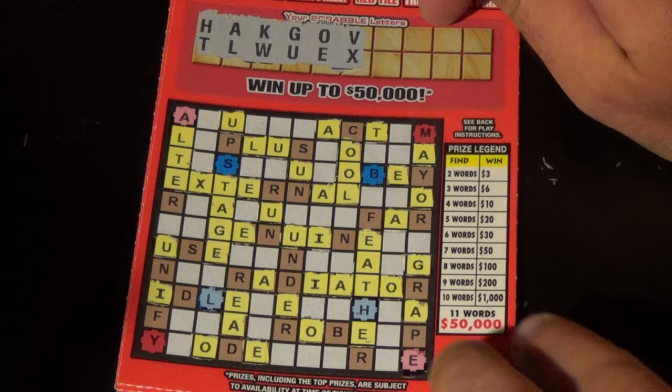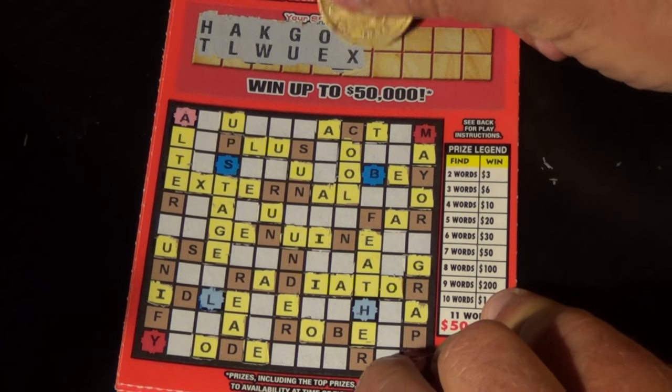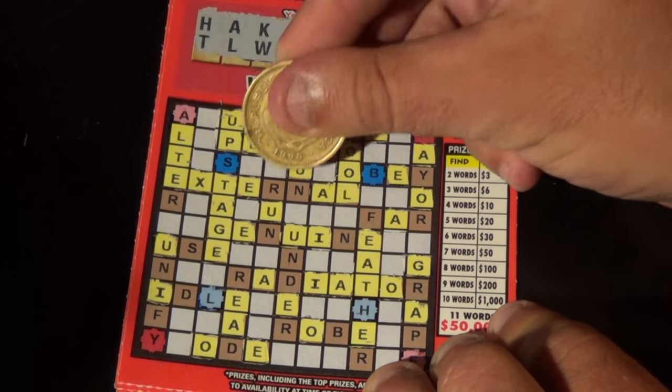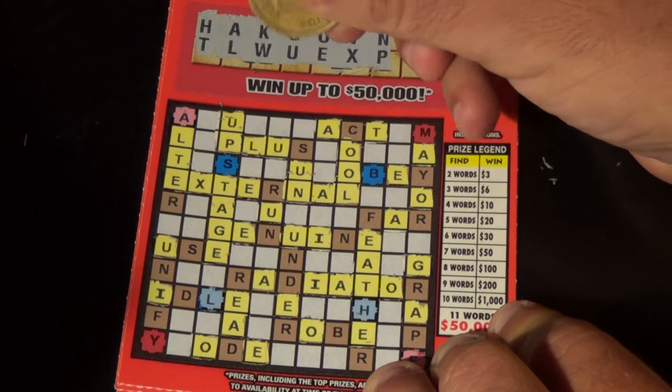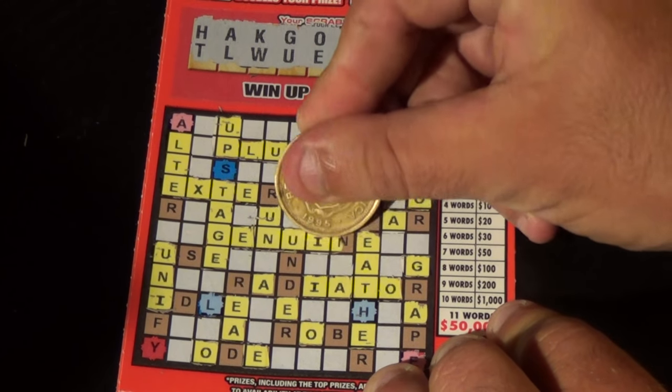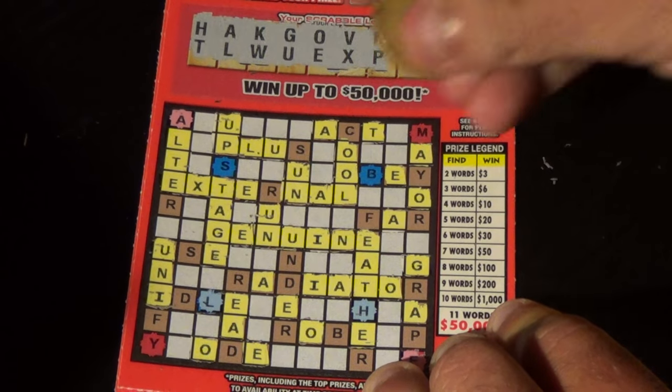On to the next ticket. On this one, we don't have any words yet here, but let's change that now — N and a P. We have a P here, we have an N there, here's an N, we have an N here and an N there, and there's one word — genuine.